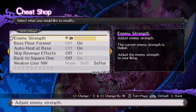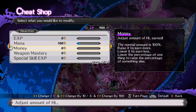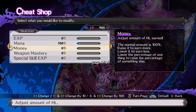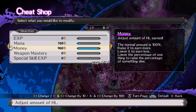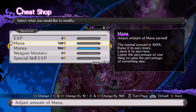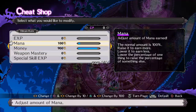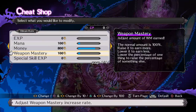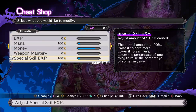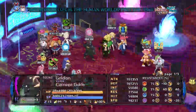Actually, you're not going to be getting any experience really, but you should put mana — at least 100 mana — and put the rest in skill experience, so that characters can learn the skill they're trying to learn.